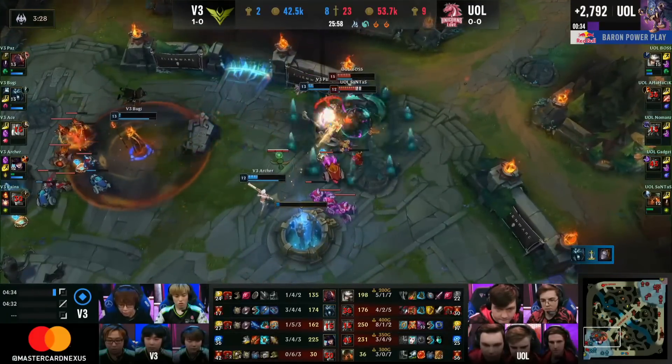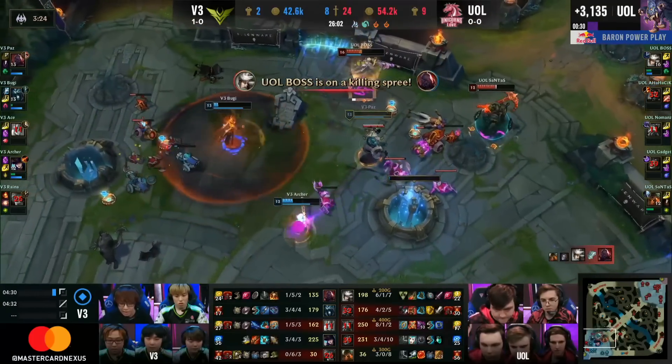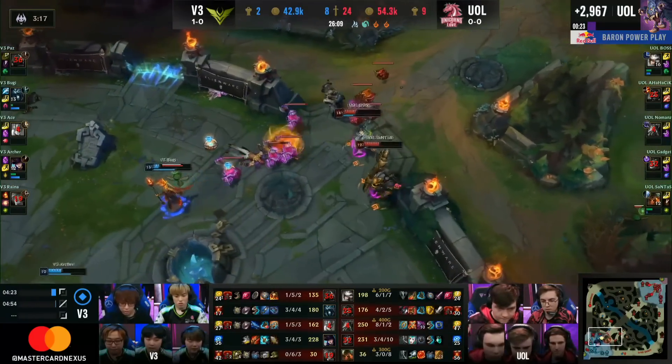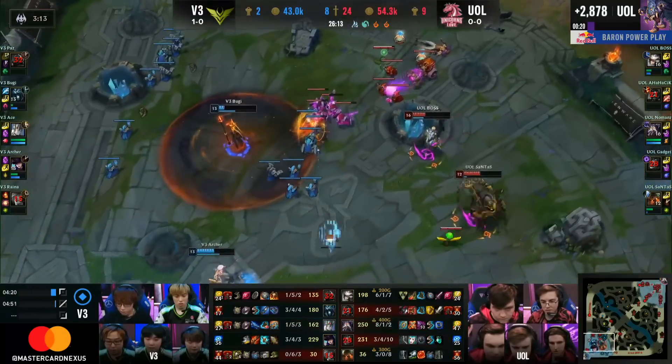Gadget is going to get a kill, but Boogie with a shutdown onto Gadget. Paz low, but Archer still fighting as Boss wants to get the Caitlyn but can't quite find the range. Boss is going to get the Ace in the Hole blocked by Santas. He's going to look to go back in but shuts down Paz instead - don't want him to get punched anymore by the Undead Scion.